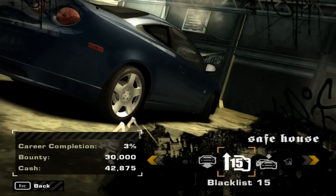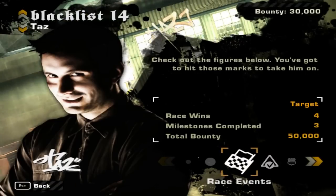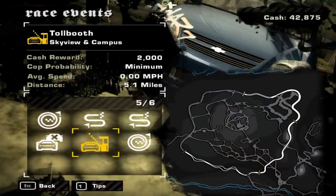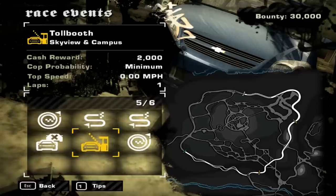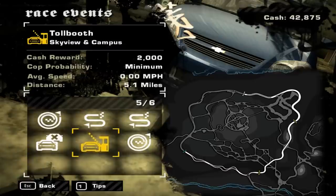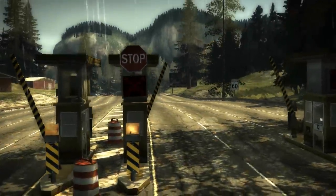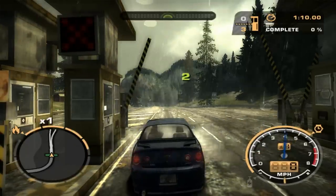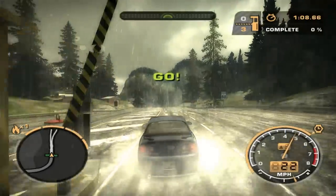Hopefully it'll be enough to run through the blacklist challenges. So for today's event, I'm going to be showing off a new type of race — the Tollbooth. Tollbooth is basically a sort of time trial. You start at the starting point and you have a set amount of time to get from point A to cross a checkpoint. When you cross a checkpoint, you earn more time. You have to cross all the checkpoints and reach the finish line before you run out of time. Hopefully our stock Chevy will be enough for this — I believe it will.